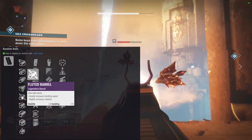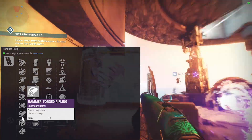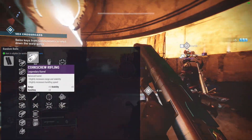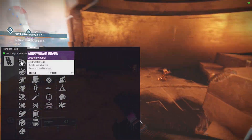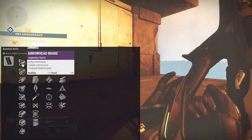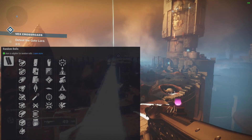Fluted barrel gives handling and stability — I don't really care about handling on this gun. Full bore gives range but loses stability, so no to that. Hammer forged is range only — no thanks. Polygonal rifling for stability is not a bad choice. I'd probably go with corkscrew rifling since it does all things fairly well, or arrowhead brake to center up your shots and walk them to your target. This perk column is always a 'take what it gives me' situation for me, but it may matter more to you.